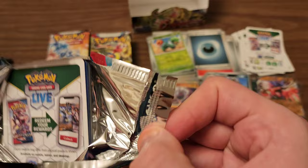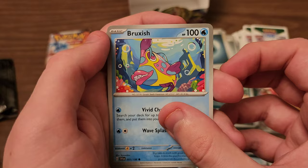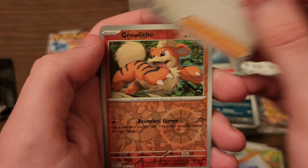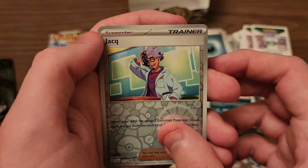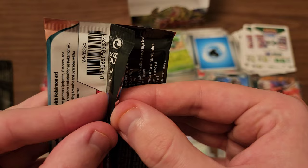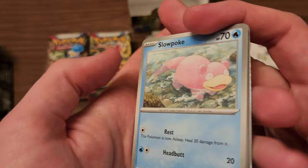Next pack, what we got? Energy Search, Grimer, Bruxish — I like Bruxish, I like how weird it looks — Cacnea, EXP Share, Stonjourner, Penny. Growlithe is our first reverse, that's cute. Jigglypuff is our second. And Revavroom is our rare once again. Moving on to the next pack. Feels kind of sad to do that when growing up every single pack I opened was a big deal and very special. Feels kind of crazy to just bull right on through a whole pack and just keep on moving, but here we are.